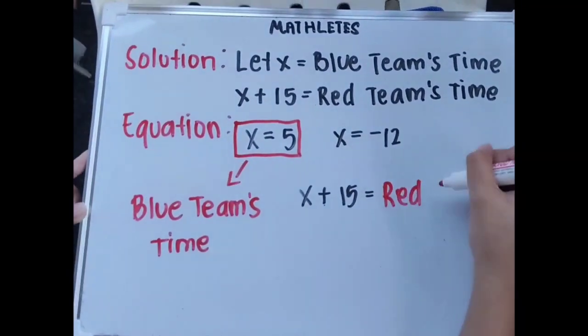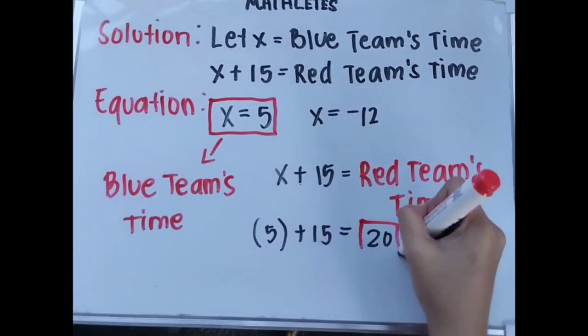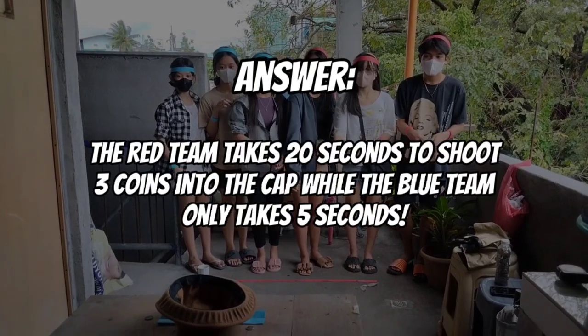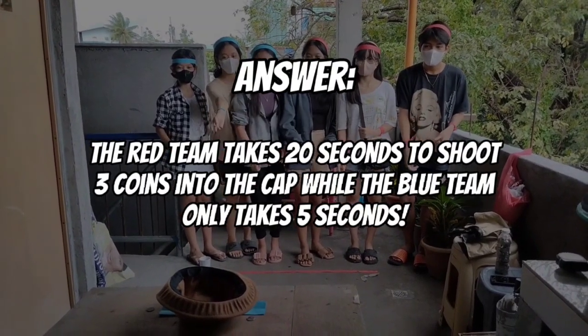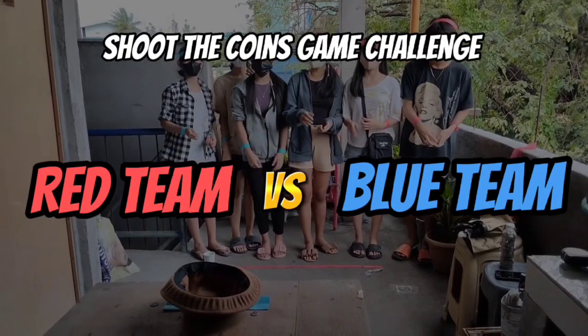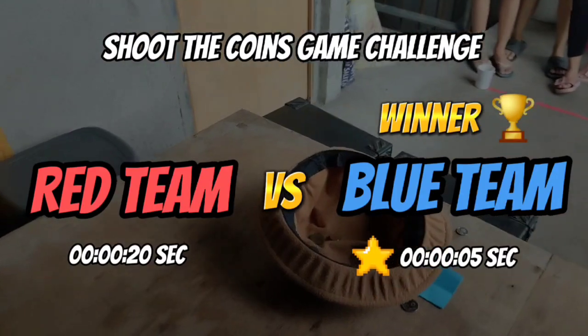Then x plus 15, or 5 plus 15, equals 20, which is the time of the red team. So the answers are: the red team takes 20 seconds to shoot 3 coins into the cup, while the blue team only takes 5 seconds. I will now announce the winner of the Shoot the Coins game challenge — and the winner is the blue team with a time of 5 seconds!